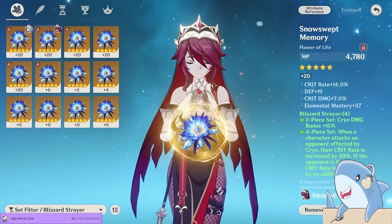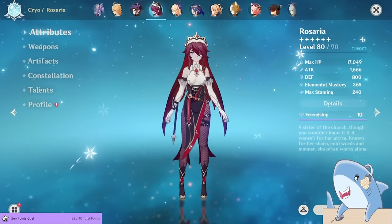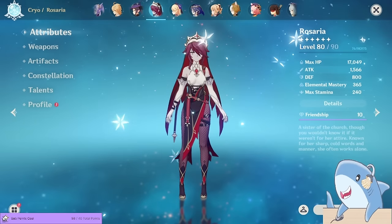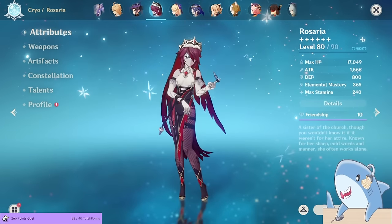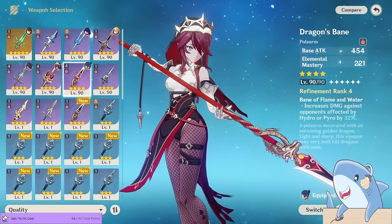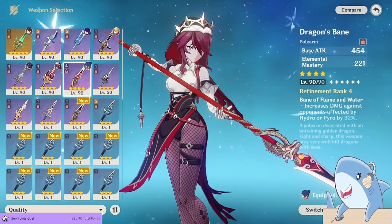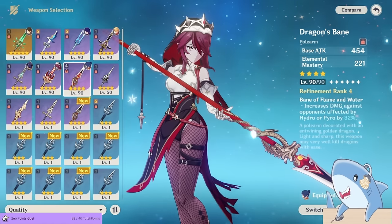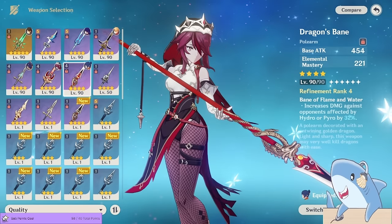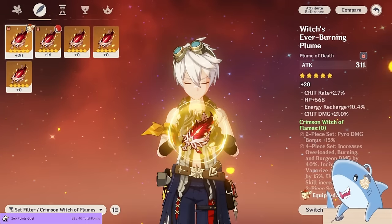For substats, aim for about 200-300 Elemental Mastery, and then as much crit rate, crit damage, attack, and energy recharge as you can get. The Elemental Mastery significantly increases the damage of Elemental Reactions, and Rosaria is doing a ton of melt so she gets a lot of value from it. For her weapon, Dragon's Bane is a really good choice — it gives Elemental Mastery as a substat to amplify melt damage, and the passive increases damage dealt against enemies affected by Pyro, which will be all of them.